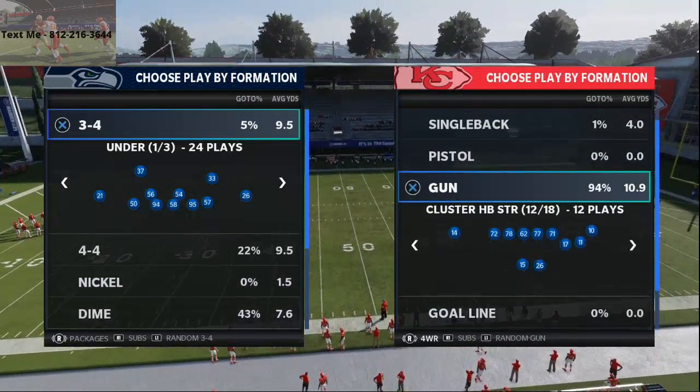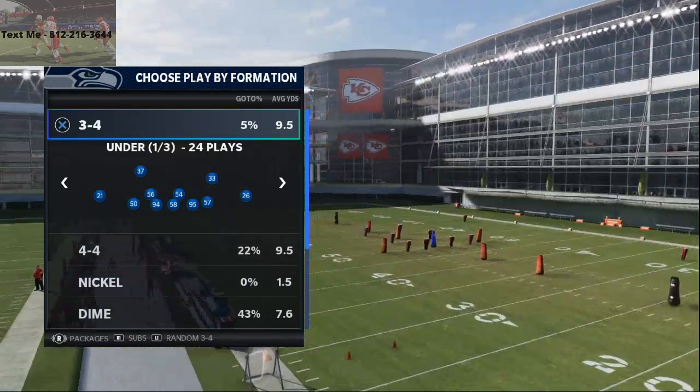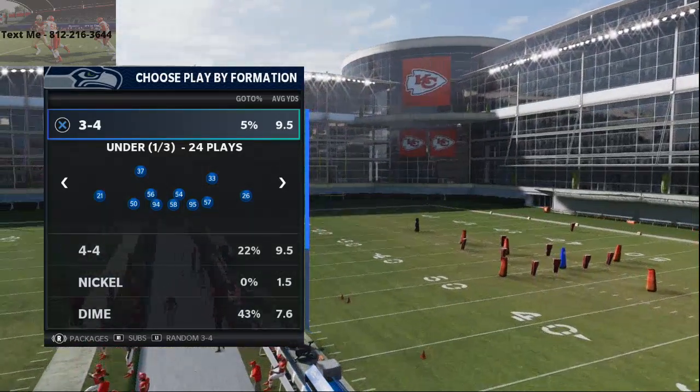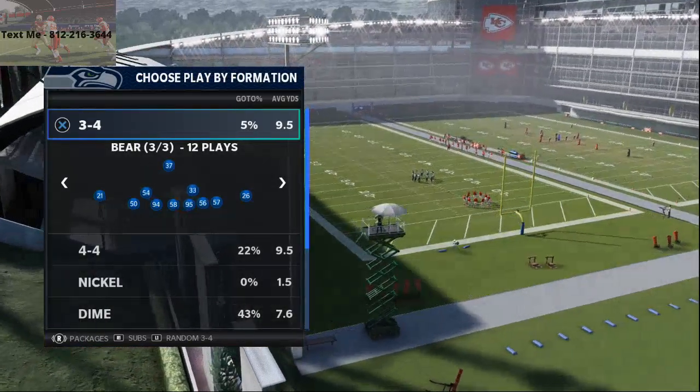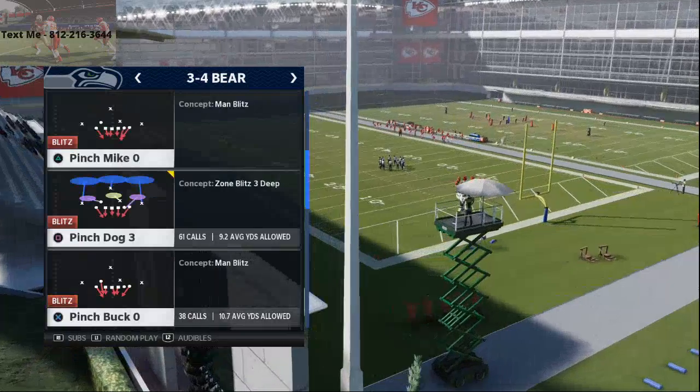I'm going to break down what I believe to be the best A-gap pressure in Madden 21 so far. It comes from the 3-4 Bear. The 3-4 Bear can be found in a variety of different playbooks, but there's a very specific play you want to use. You want to put your fastest guy at nose tackle.